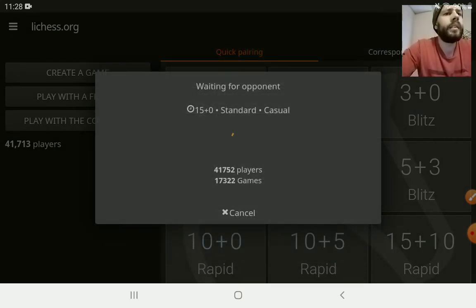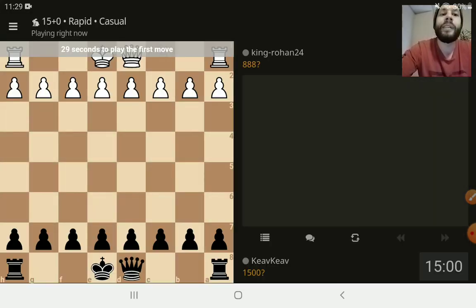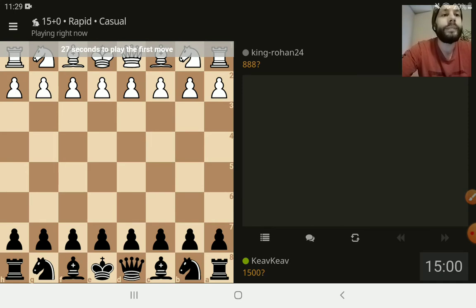Most of the time when I move E4 they move E5. Every time I do the King's Gambit they always do that, but when I want to do something different, they don't. So I am Black. Oh, I'm rated 1500 too — because it's rapid. It's a good thing it's casual. It looks like he might time out.